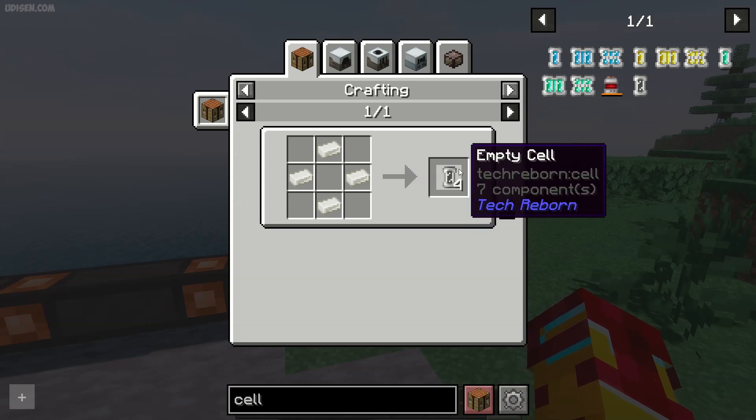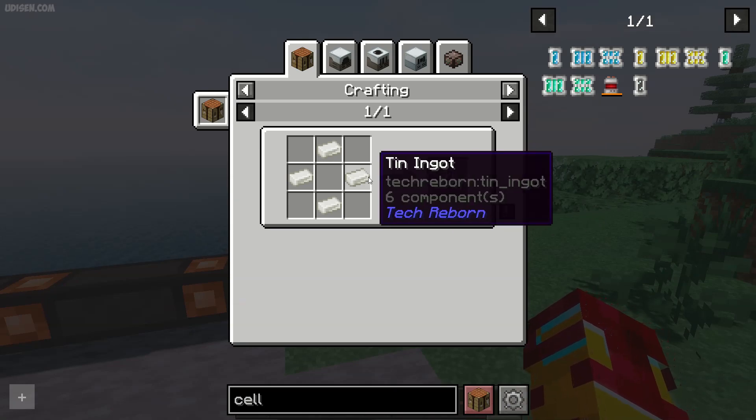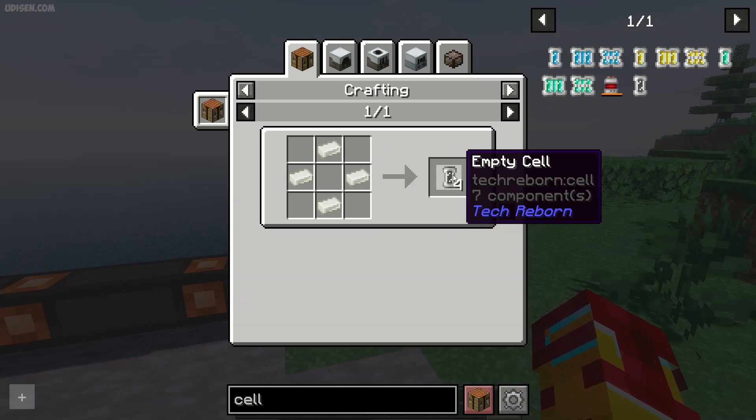16 pieces — perfect. Then use this recipe and craft from tin 10 pieces of empty cell.